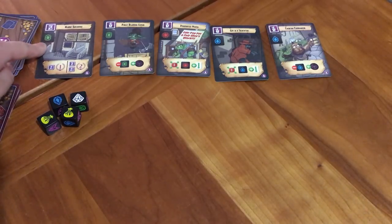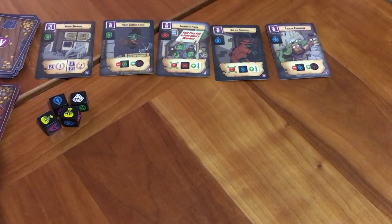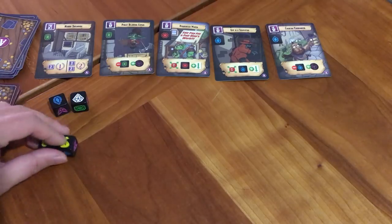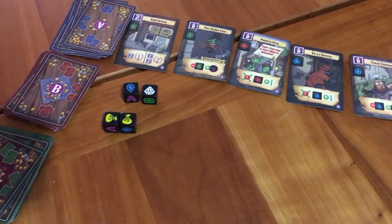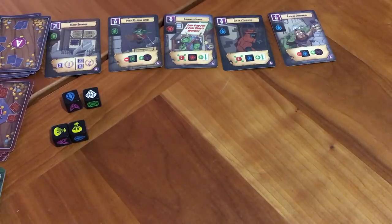Starting with whoever has the start player marker, everyone can choose to purchase a single card in turn. The cost is listed on the card — this one is one green gem, this one is one red gem, this one is one blue gem. Any gold tokens can be used as wilds in place of any color gem. You can only buy one card per round unless a special card says otherwise. At the end of the round, any yellow dice get turned in for gold tokens and any purple dice get turned in for infamy tokens. You refill the market and as the game progresses, you move on to B deck and C deck until eventually the game ends when you can't replace any more cards.